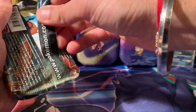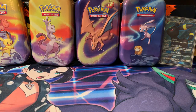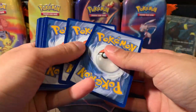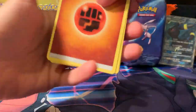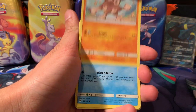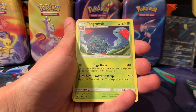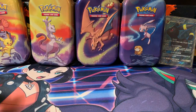What an opening so far — we've got a full art trainer, an EX card from Fates Collide, and an Umbreon. I love Umbreon — it is my favourite Pokemon, obviously after Charizard. From Burning Shadows: Heatmor, Lana, Hoothoot, Bounsweet, Horsea, Venipede, Kawaii, and Tangrowth non-holographic from Burning Shadows. That's fine — let's go with the Pikachu tin now.